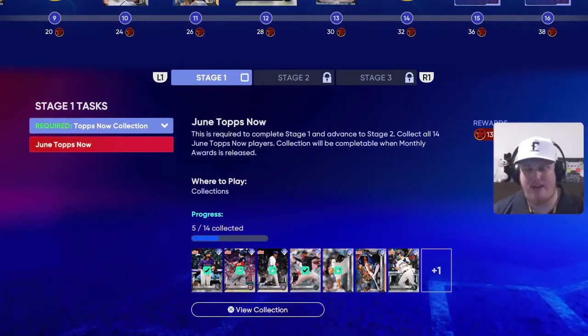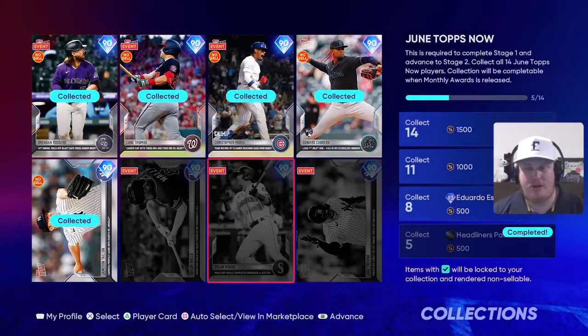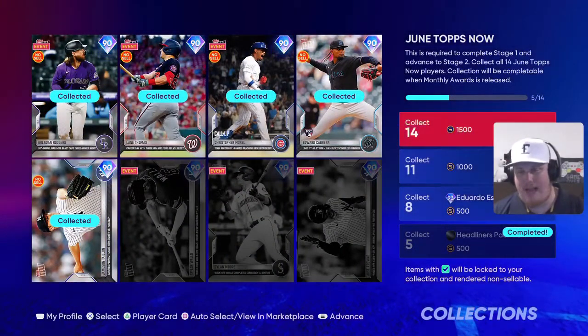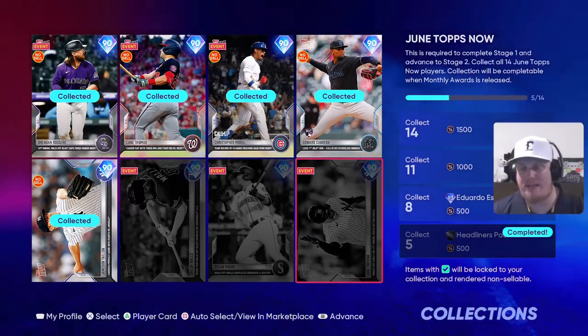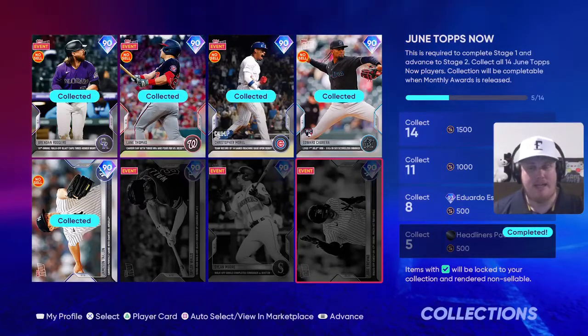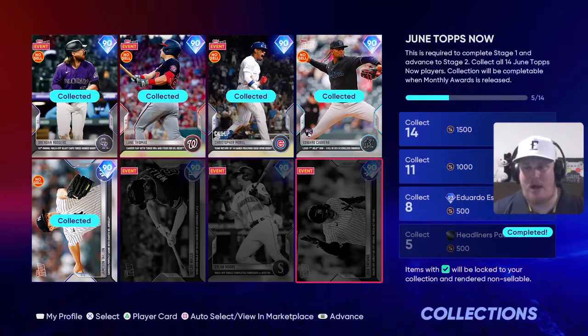We also have a new player in the collections to take a look at. Scroll yourself down to that Tops Now collection and head to June. When you collect these three 90s from Week 2, you're going to earn yourself a 93 overall Eduardo Escobar at eight players collected. So another chance and opportunity to get another Tops Now guy onto the team.